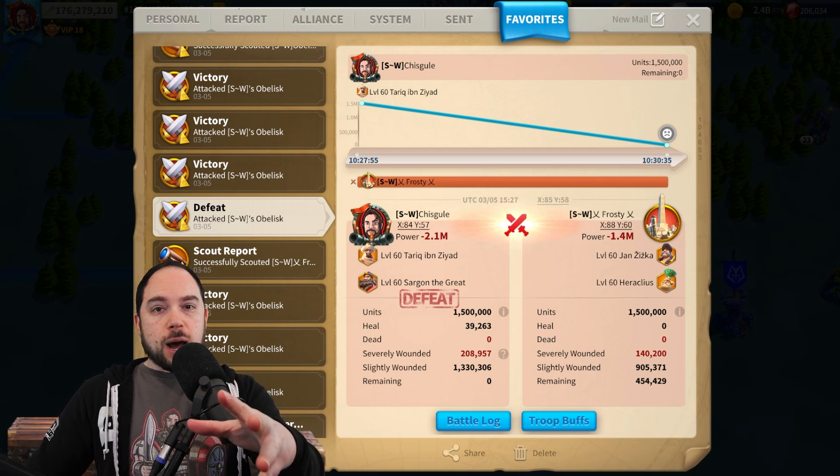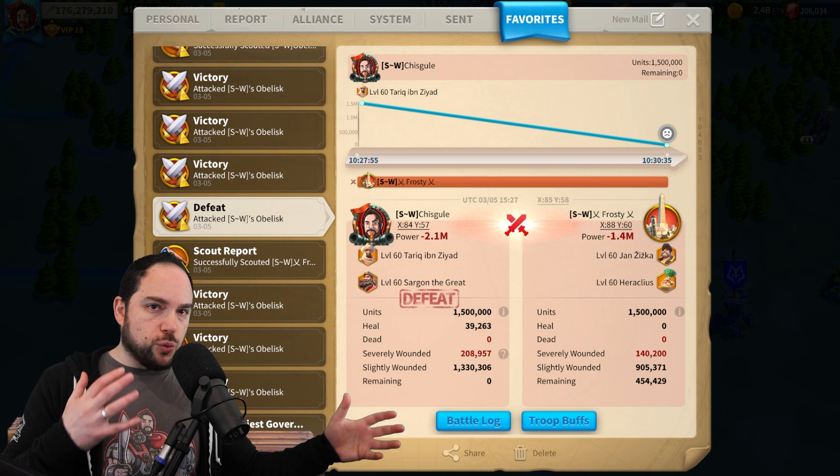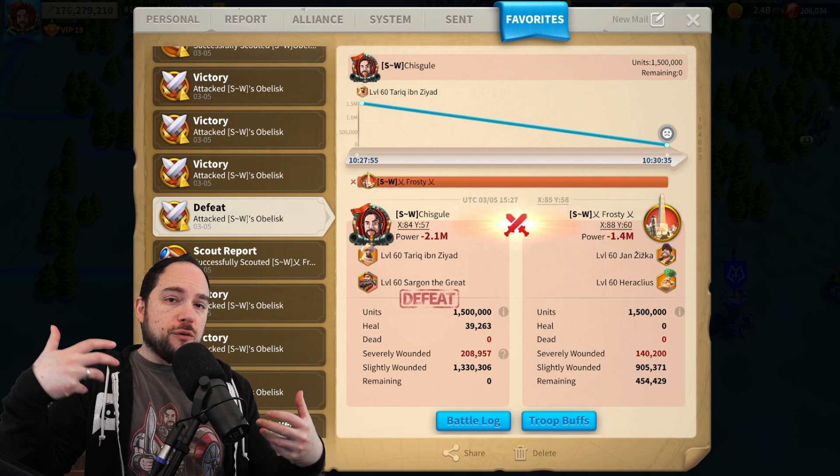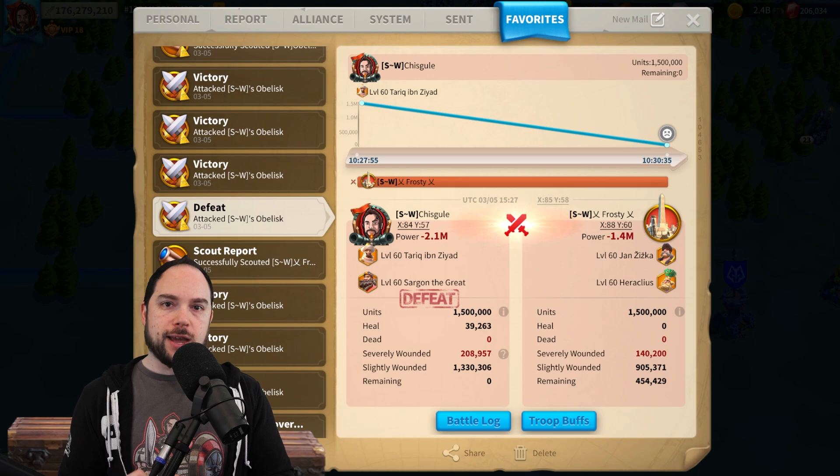In this video, I'm going to break down the Heraclius Garrison meta by reviewing reports and talking about where he's strong, who he should be paired with, and where he's weak. This is based not only on Archive Osiris testing, but also on taking time over the last week to look at reports from KVKs and decide how he's performing. Stick around for the things you need to know about the Heraclius Garrison meta.